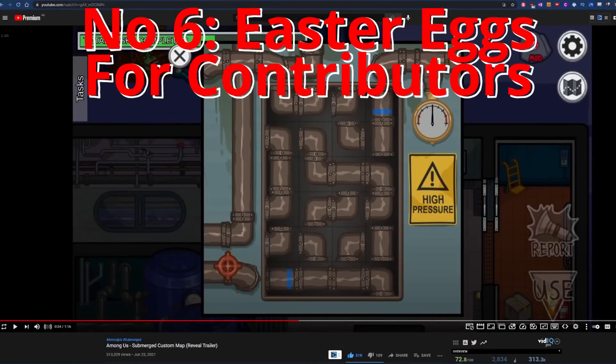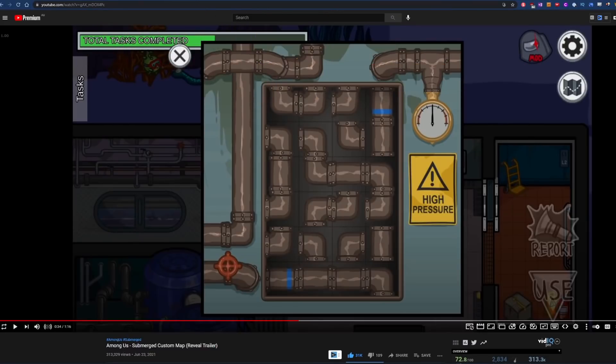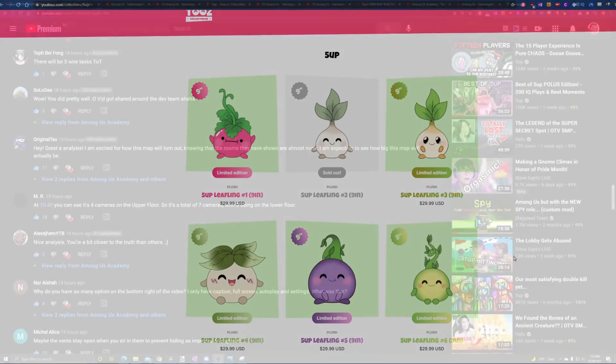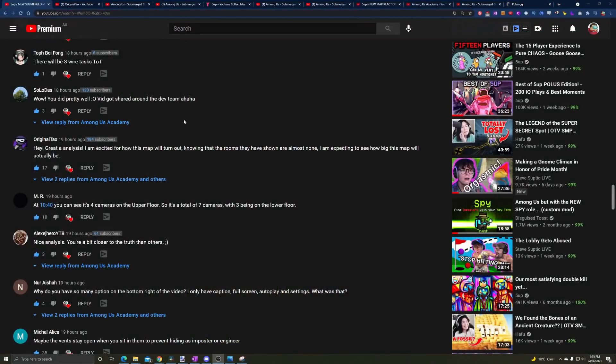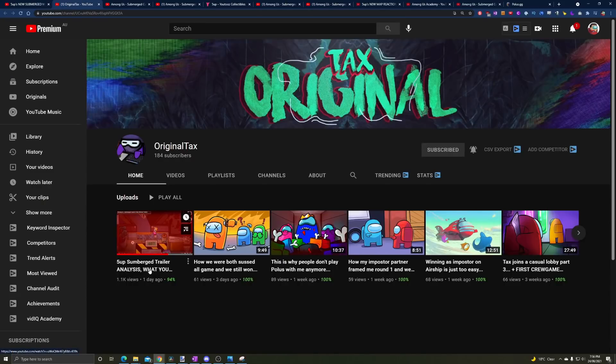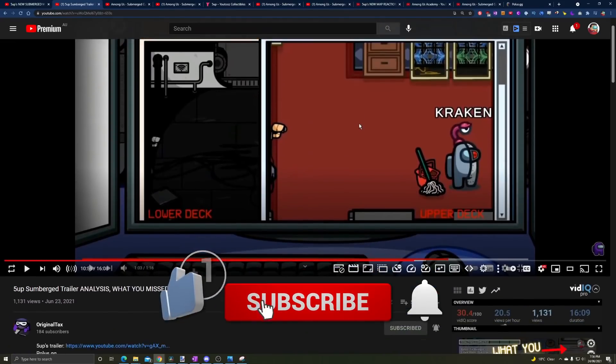The sixth thing is that there will be little easter eggs for major contributors on the map — for example, Steve will have a little rat near the cameras. The only one visible in the trailer is a fiber collectible plushie. I also want to give a shout-out to the devs who commented on my video. Apparently it got shared around the dev team, which means a lot. Someone else who made a great analysis video covering five more things I missed is Tax — check out his channel, Original Tax, on YouTube.